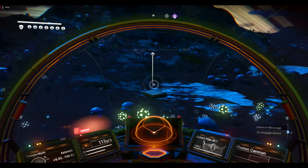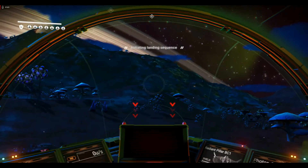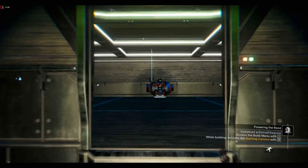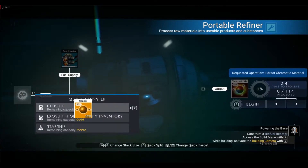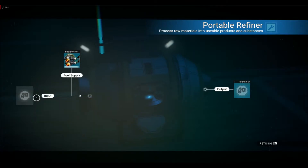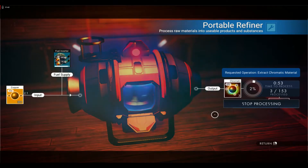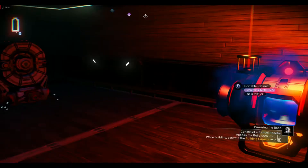We're back at base. Nice, slow landing this time. Since we have 228 copper — I thought it was 114, but it's 228 — that's just 114 chromatic metal. Go back to the exosuit, put that in there, and combine with the rest. We have 517 copper total. To get 150 chromatic metal we put 300 in — we got 153 chromatic metal. We can let this run for a bit and check our inventory.